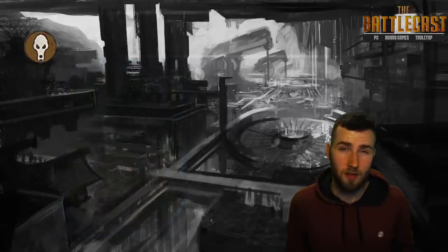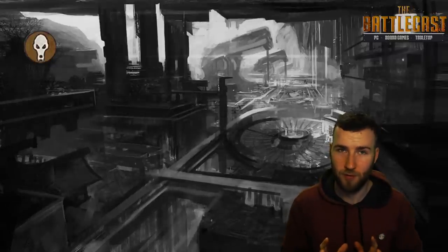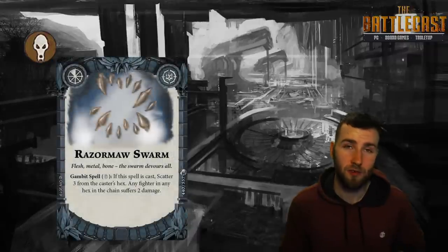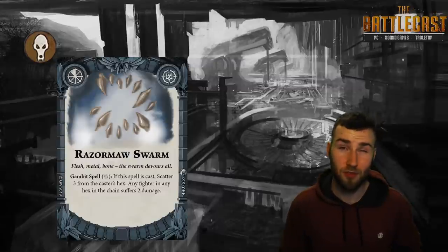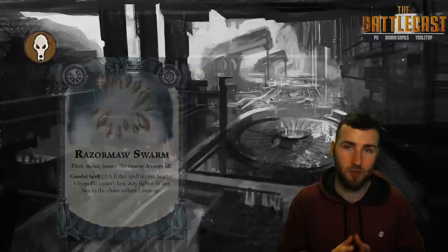Next is another spell requiring a critical, called Razormaw Swarm. If the spell is cast, you scatter three from the caster, and any fighter caught in that chain suffers two damage. It's basically like chain lightning, but stronger.